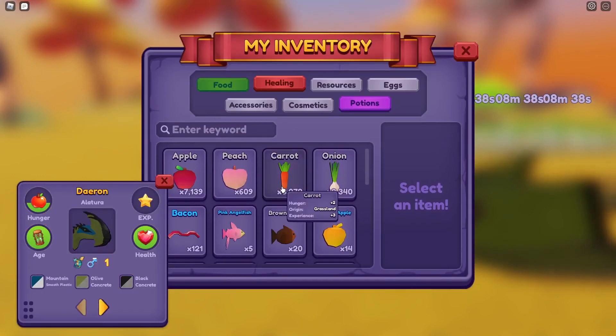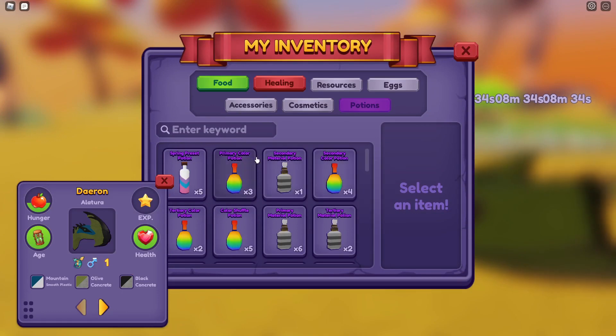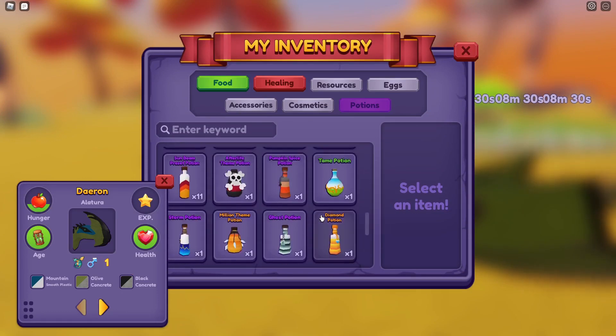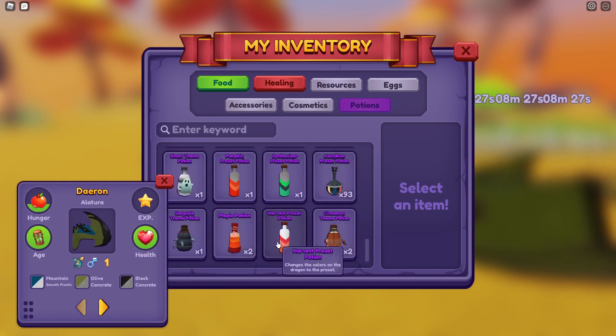Let's go feed. I do like smooth plastic — it's one of my favourite materials, if I'm honest. We do have a maple potion — it gives the dragon the maple element type. We've also got a harvest preset potion, which I'm presuming would give it harvest colours.